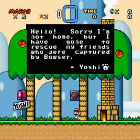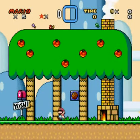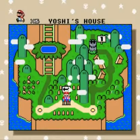Let's press this box. "Hello, sorry I'm not home, but I have gone to rescue my friends who were captured by Bowser." Hooray, Yoshi — way to be the hero. Alright, let's go ahead and just get right into it.